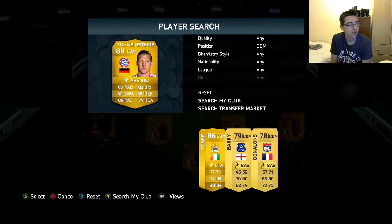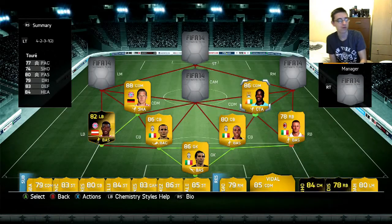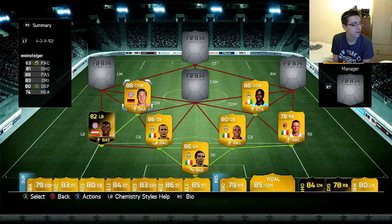The two CDMs are Schweinsteiger and Yaya Toure. Both of these really did help the defence, because as I said I didn't enjoy Chiellini or Agbona too much. But these two are brilliant — they got forward and they defended really well. Yaya Toure's standout stats are 83 defence, 84 heading, and 80 passing. Schweinsteiger's are 81 shooting, 86 passing, 83 dribbling, and 80 defence. Very high-rated and they work really well as a partnership.